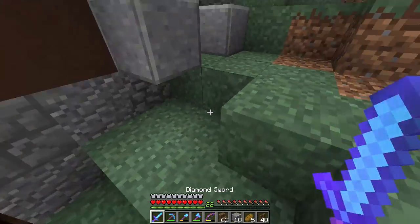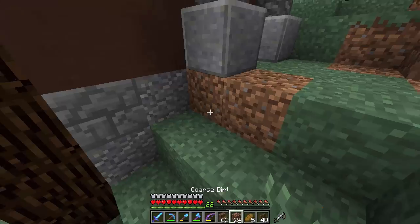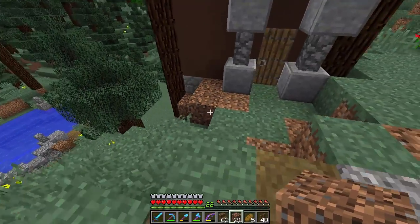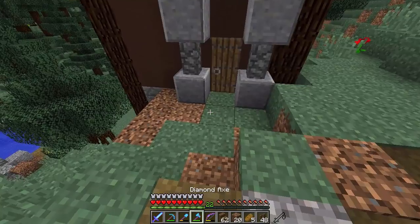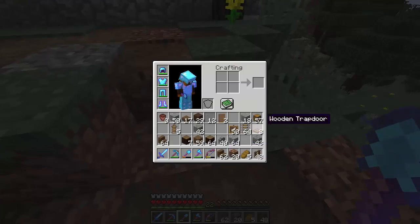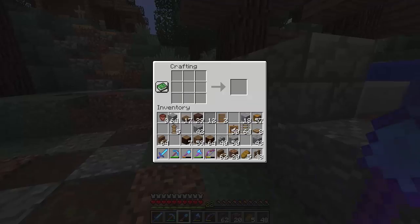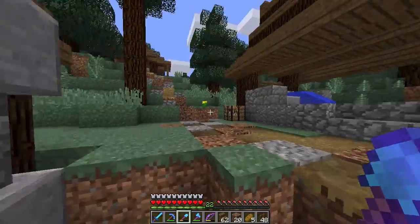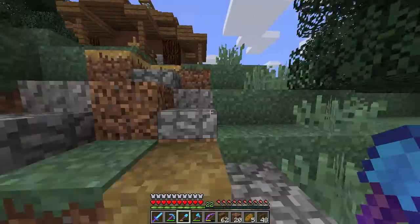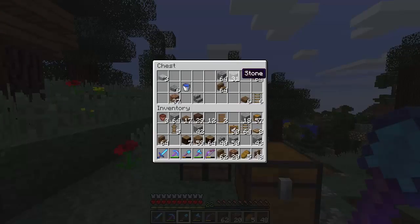I like being able to craft quickly like that. I want to continue with a similar design to the last episode, using polished andesite - same as on the other side. Let's fix that up and make it a little more even at the bottom. Down here we can use some leftover dirt and coarse dirt. I'm quite happy with that.